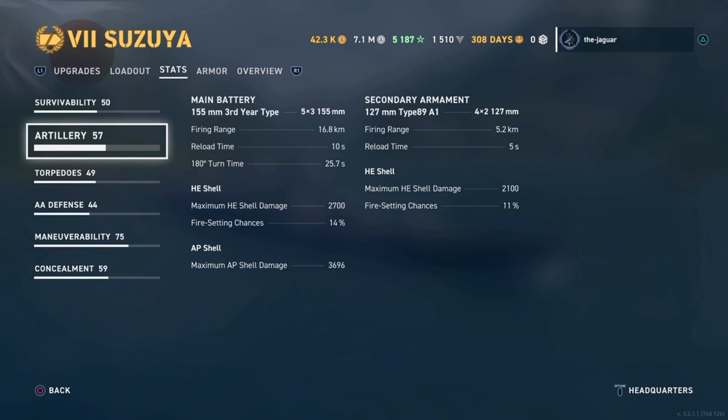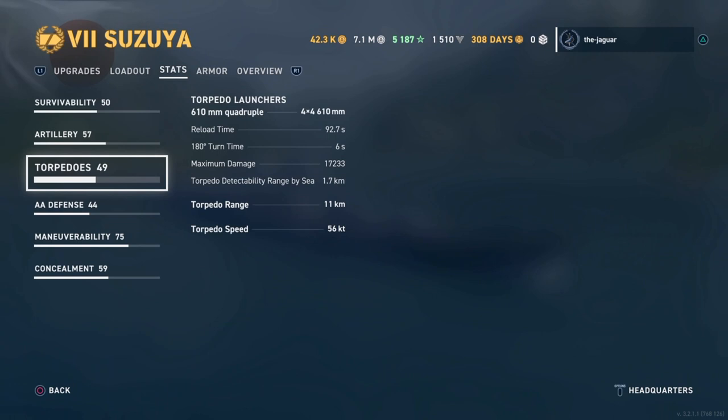AP shell damage is 3,696 and you can still citadel other cruisers. For torpedoes, there are 16 total — 4 launchers of 4 each. Reload time is 92.7 seconds, and maximum damage is a very good 17,233. Torpedo range is great at 11 kilometers, though torpedo speed is a little low at 56 knots.